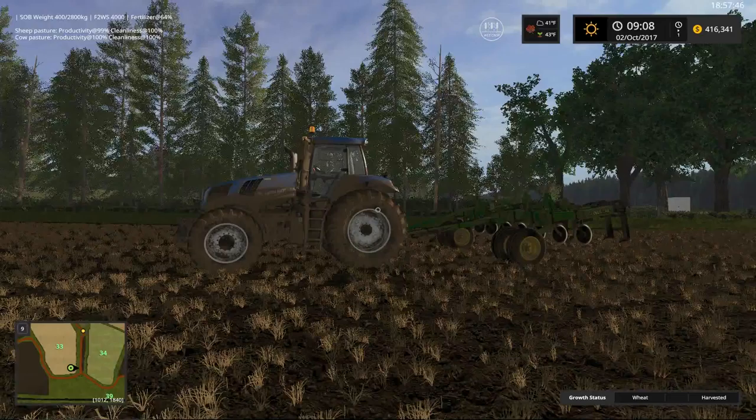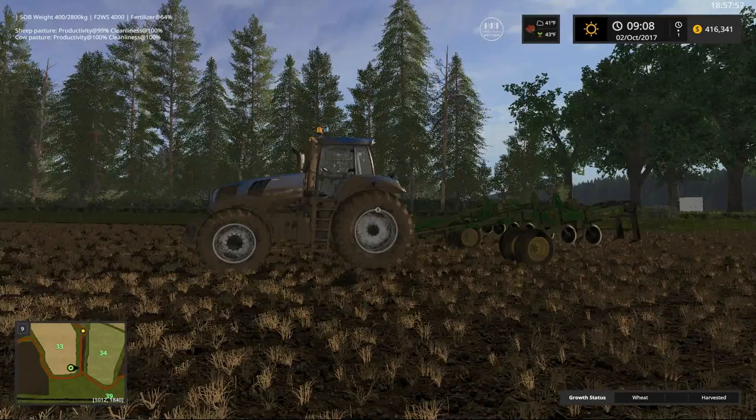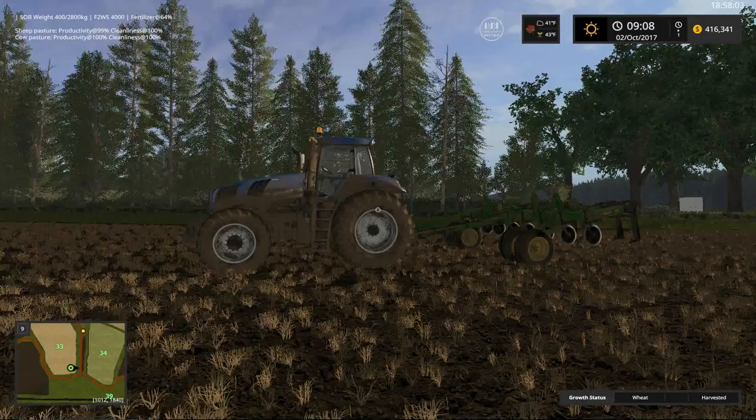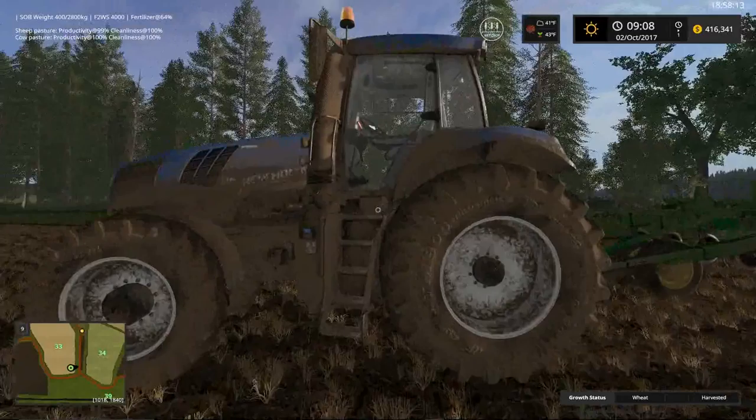Here we are in our New Holland on the Law Folds map. It was a rainy day yesterday in the game, so we're stuck with field tasks like plowing to get ready for the next spring planting season. We're in our New Holland with our small plow attached to the back.